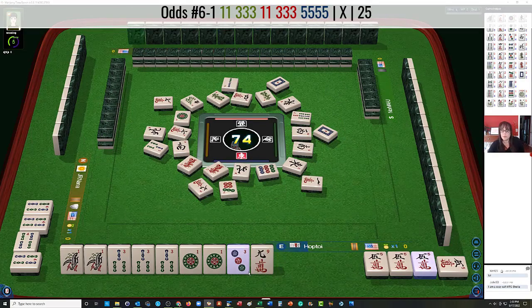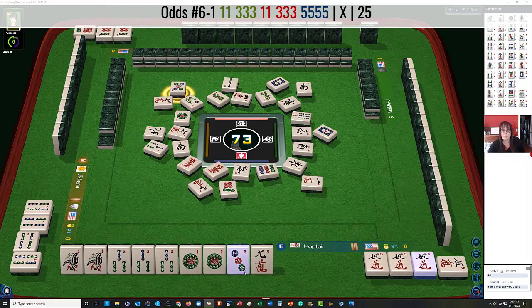That way the game will know what we're playing. So we need 1 more good pick. Maybe we'll draw our joker back. 5 crack would be an ideal keeper. 6 dots — temporary keeper. Pung. Oh, we got skipped. So we're looking for a 3 dot, 5 crack, or a joker.